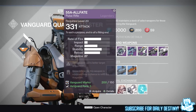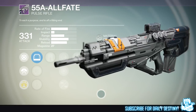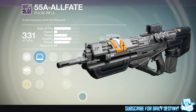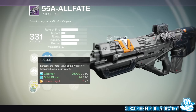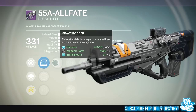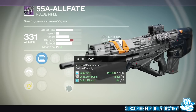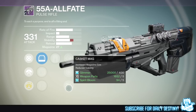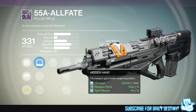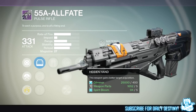The next weapon is called the 55a All Fate, which is a pulse rifle. Before we even get into the mods, I am loving the look of it — looks incredible. Its mods include Short Shot, Focus Lens FLA5, and Red Dart ORS1. Then we have Grave Robber — melee kills while this weapon is equipped have a chance to refill the magazine. We also have Flared Magwell for faster reload, Snap Shot, Casket Mag for increased magazine size with reduced stability, and Hidden Hand for better target acquisition. All in all, I'm really liking this pulse rifle.